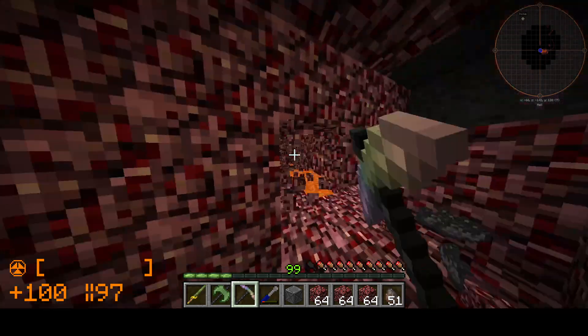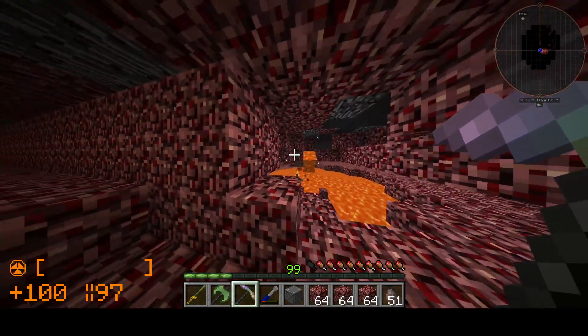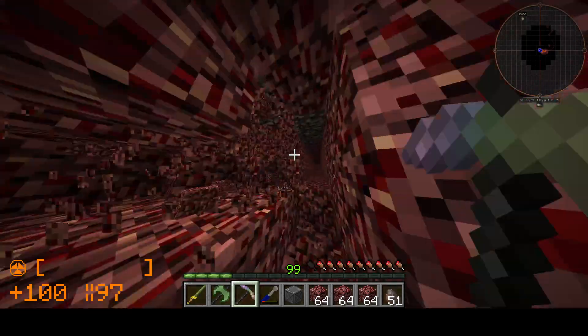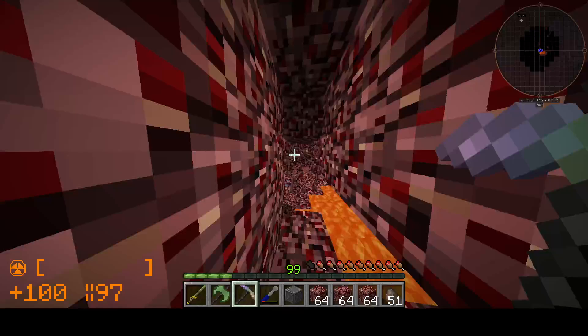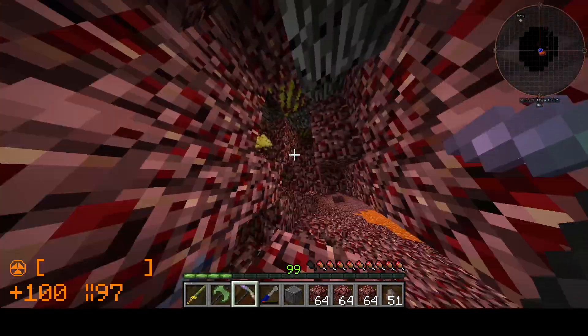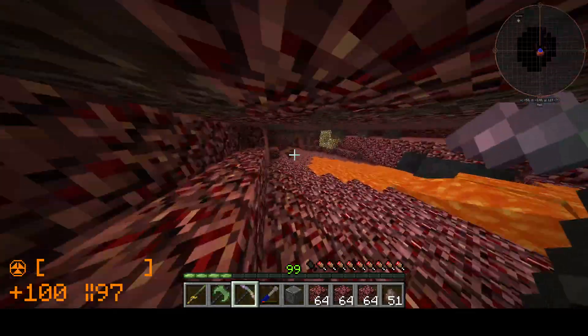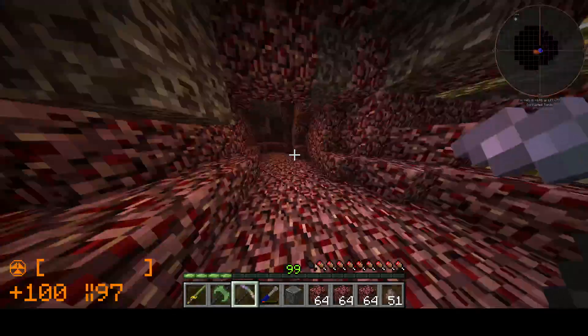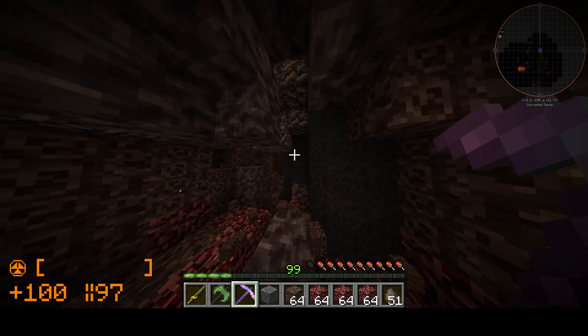Or lava — whatever comes first. Ah, it looks like here we just have lava, which is not what I'm looking for. But there is a cave over there. I'm going to go ahead and take a look at that. Looks like it might have neodymium hiding in it. The nether depth rock ore on the top is kind of rare. And we found some — it took a little bit.